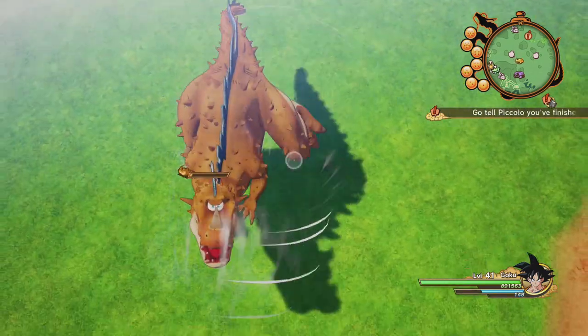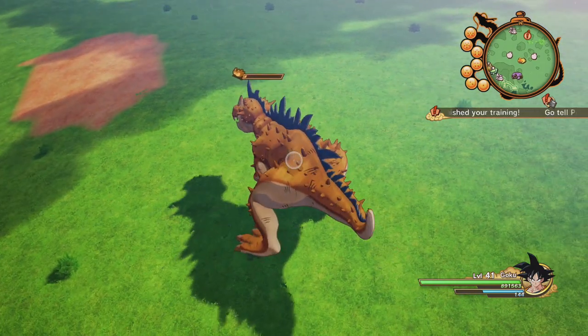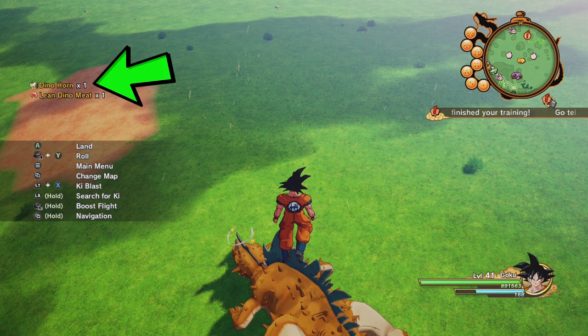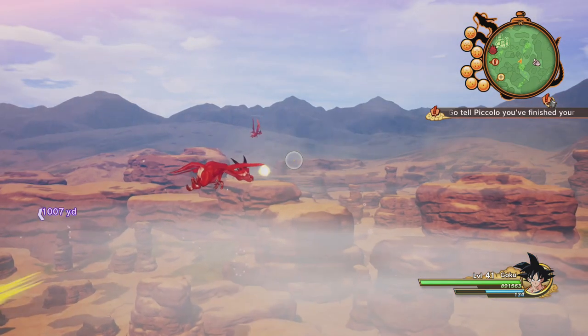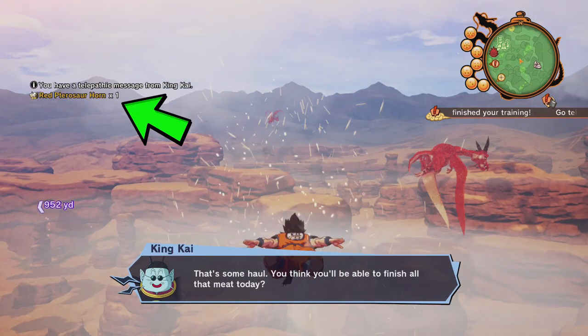The one on the ground right now that I'm destroying — you can sell the dino horn or fang for 1800. They are very simple to kill and you can locate them by pulling up the map and looking for the gold dino icon. You'll see right there I got the dino horn. The ones that are flying up in the air will give you the red horn or fang, and those will sell for 600 — it only takes about one ki blast to kill them.